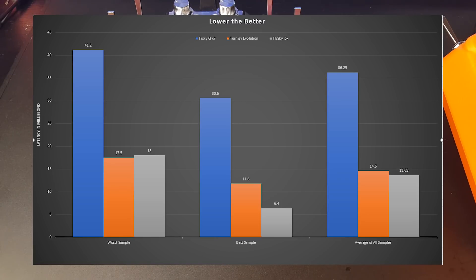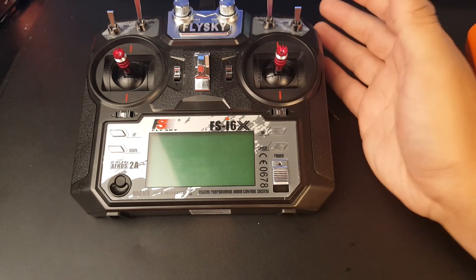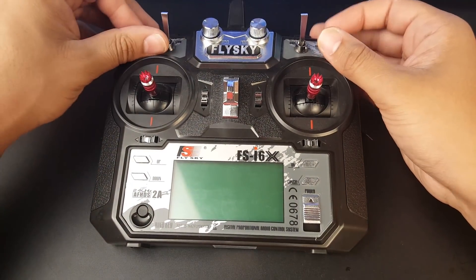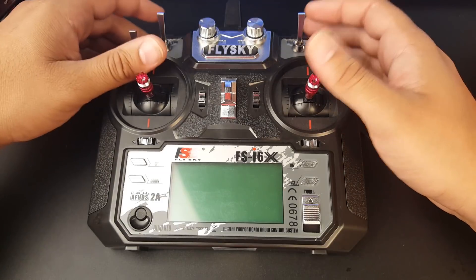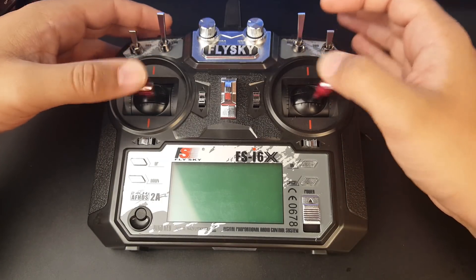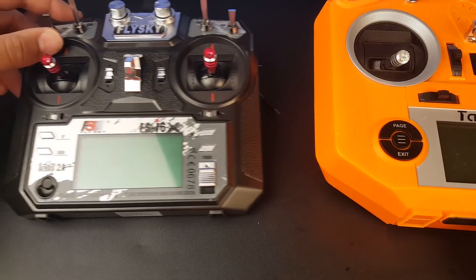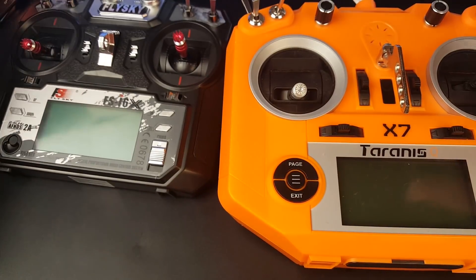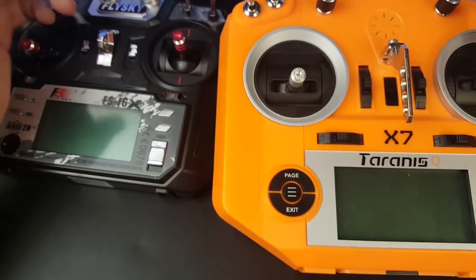The Flysky averaged 13.65 milliseconds — about one millisecond faster than the Turnigy Evolution. So in reality, the cheaper radio is possibly the best radio in terms of latency. If racers are using this, they might be able to tell a difference. Even with all this, I still do prefer the Turnigy Evolution — it just feels so good.